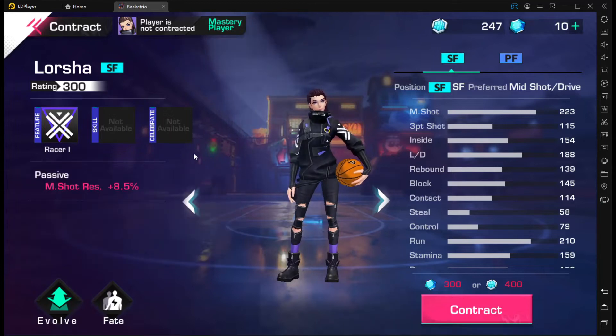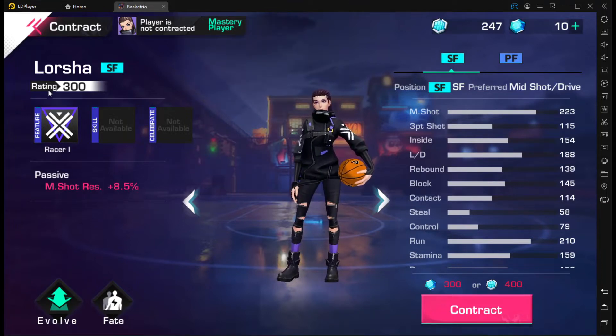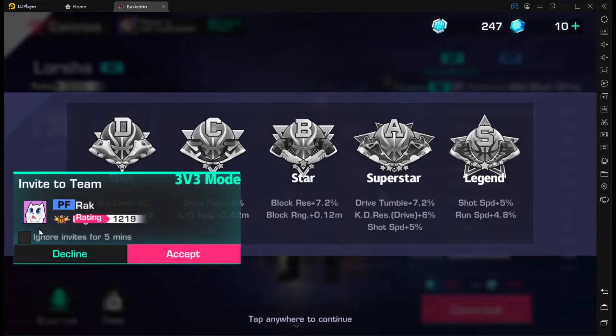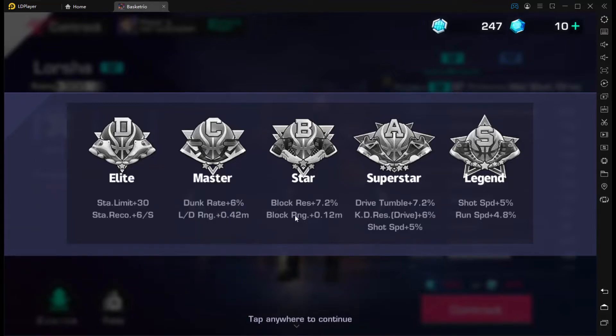The first SF we have is Lorsha. She's a 300 diamond, 400 contract shard character. The evolve tree is stamina limit and stamina recovery — very similar to the SG. There's some block resistance, blocking range, drive tumble for dribbling, knockdown resistance for drives, and some shot speed. Once you get these characters up to S rank you could be pull-up jumping way faster.